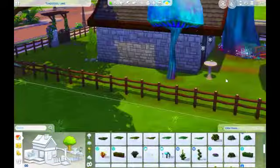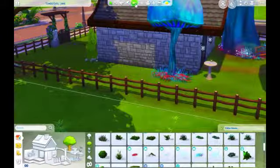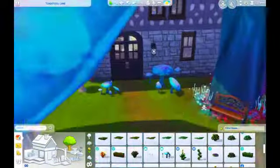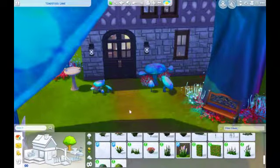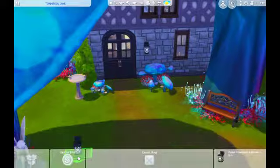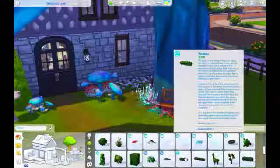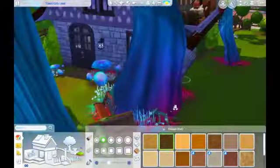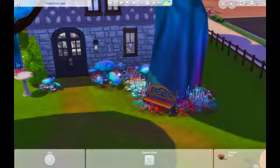I've used the wishing well in builds a couple of times but I've never had my Sims actually use it, which is kind of weird. Maybe I should grab one of my families I don't really care about and test the well, because I'd really like to see all the animations and stuff that go along with it.